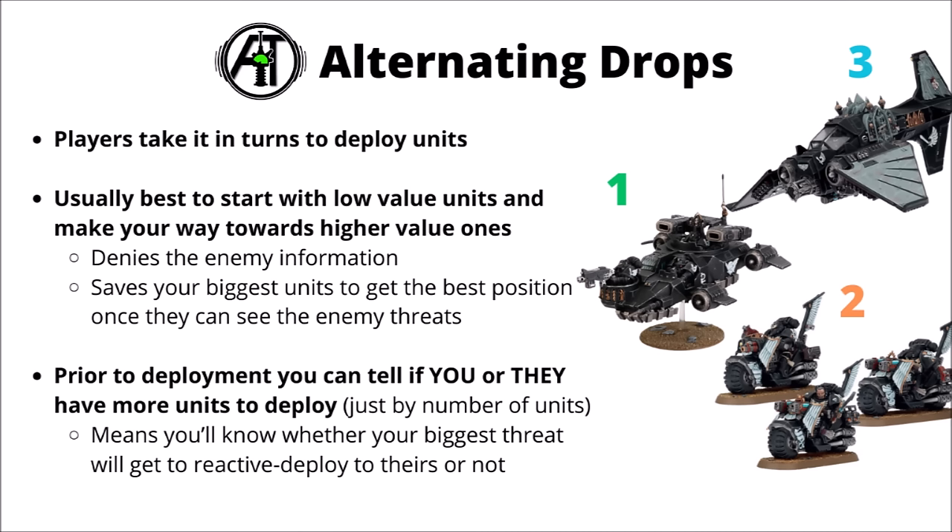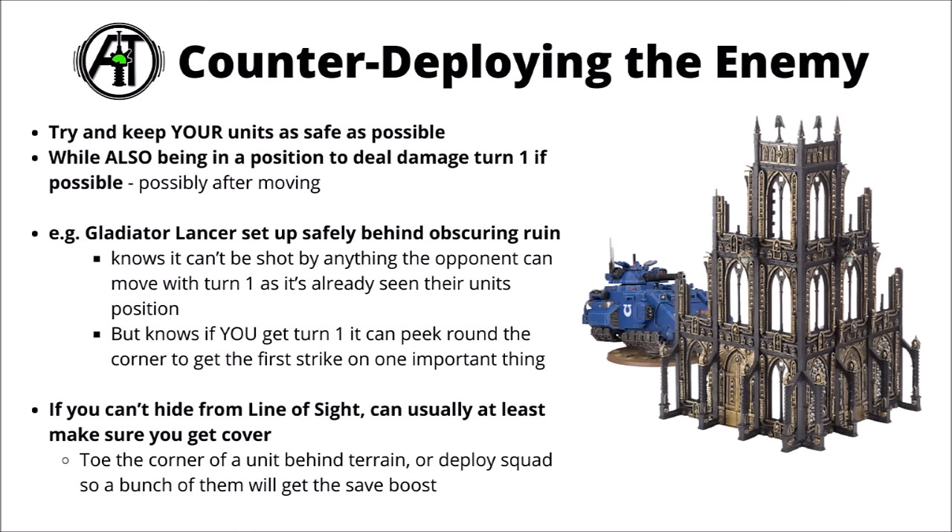You can count the number of units both players have to deploy and know how many secret drops one player gets at the end. When counter-deploying, the game is to keep your units as safe as possible while being in a position to deal damage turn one and get to objectives. For example, a Gladiator Lancer is far better set up fully behind obscuring terrain but positioned to move just around the corner and draw a bead on an enemy unit, rather than sitting out in the open where your opponent can light it up if they go first.